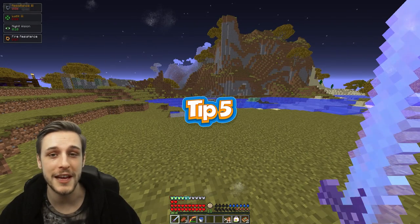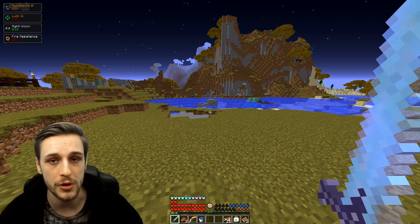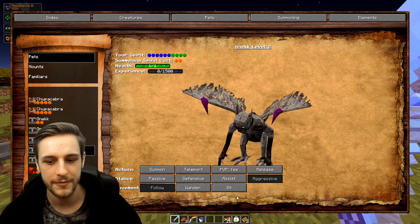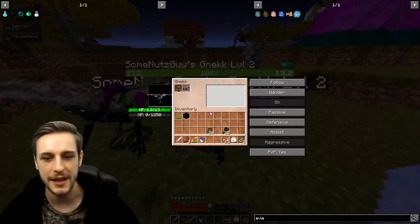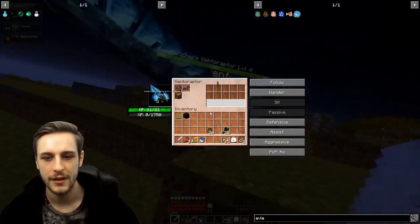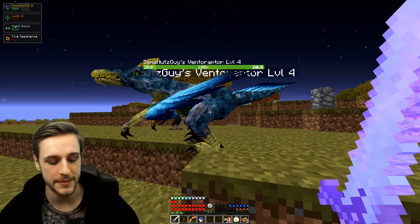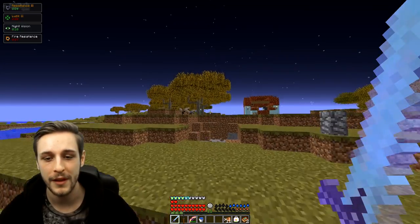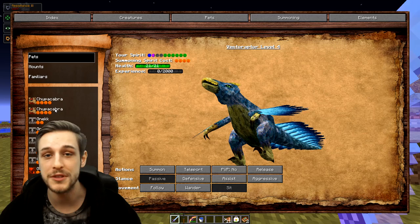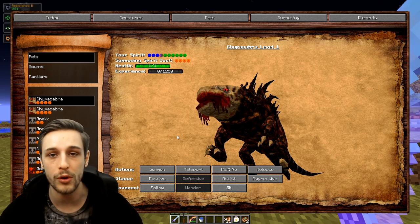Tip five: I would recommend taming a lot of different creatures. It doesn't matter what creature they actually are, because the reason you'll want them is for portable storage space. Each one of your tames can hold a chest, and if you've given it a chest it'll have storage space. This storage will not disappear when you dismiss those creatures, and it basically means you can have a bunch of different creatures storing different items for you — sometimes just for bringing loot out of dungeons, but I also have specific pets that carry specific items like potions.